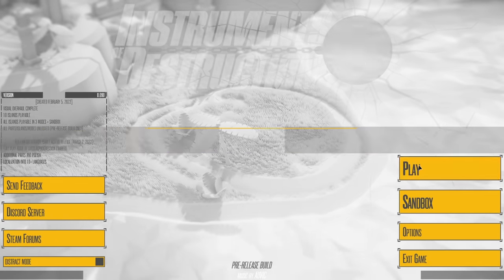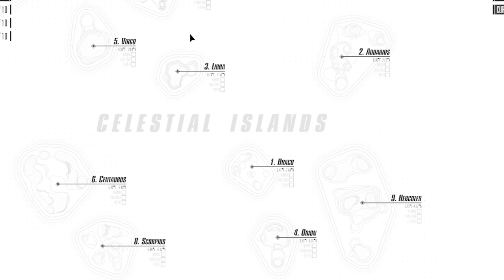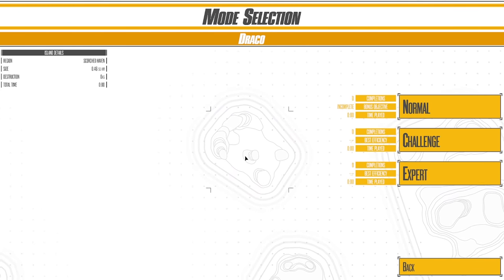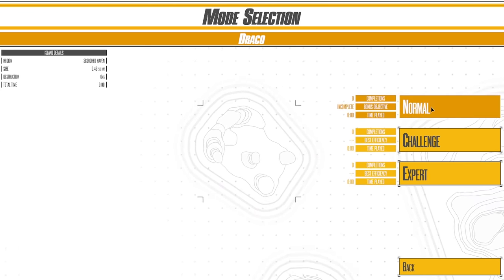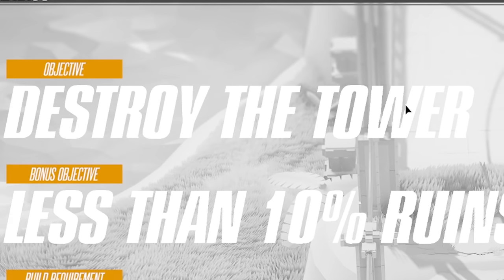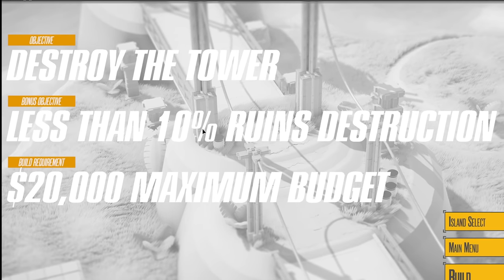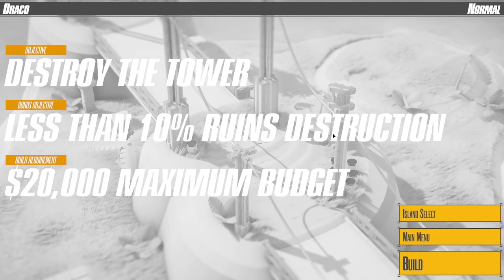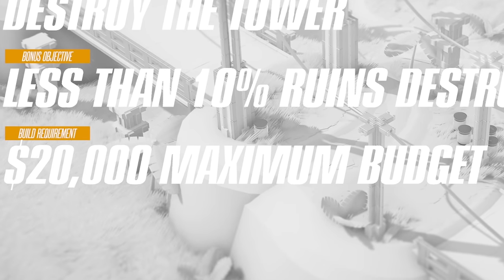So let's head into play. Because we're playing the pre-release build, we have unlocked everything. Since there are different islands as levels, we'll start with level 1 to see what's changed. We're going to do normal mode — there's also challenge and expert. Our objectives are to destroy the tower, with a bonus objective of less than 10% of ruins destroyed. Basically there are ruins dotted about that you don't want to destroy, and we've got 20 grand to do it.